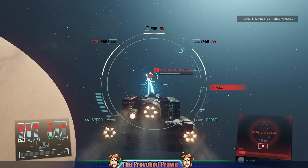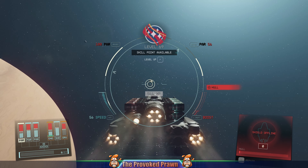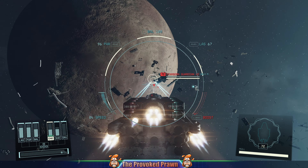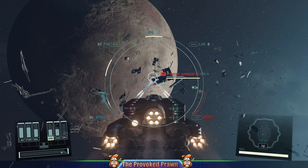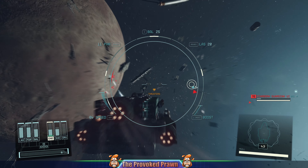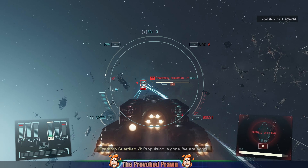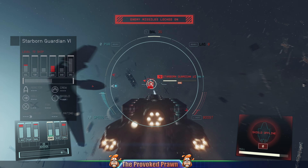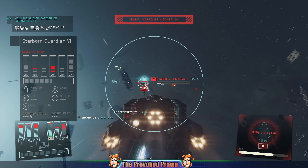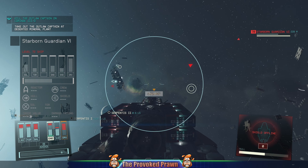Some of these planets you'll also find Starborn Guardians. These are higher level — sometimes significantly so — and sometimes there are several of them. I found one planet with three Starborn Guardians, which can be quite intimidating because they dish out and take quite a lot of damage. But they're really worth killing because they give a lot of experience points — around six or seven hundred per ship, compared to about two to three hundred from Varun fighters. They don't appear as often, but I've found them two or three times in that system so it's worth looking out for.